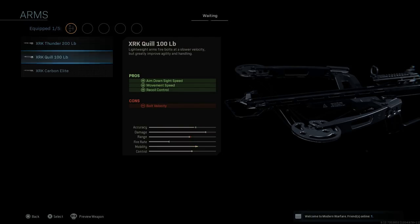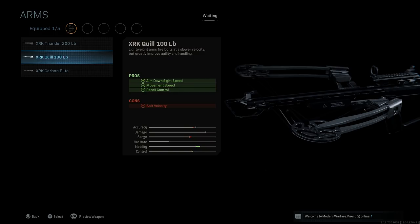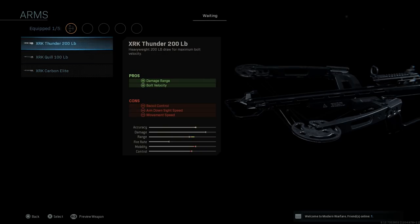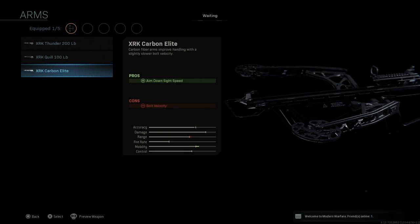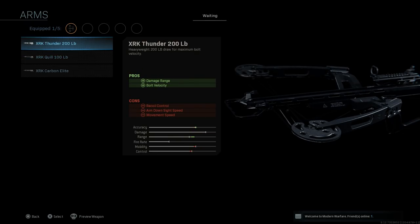For arms, you have three options. The XRK Thunder 200-pound arms is a heavyweight 200-pound draw for maximum bolt velocity — pros being damage at range and bolt velocity, cons being recoil control, ADS speed, and movement speed. The XRK Quill 100-pound arms give you ADS speed, movement speed, and recoil control, but hurt bolt velocity. The XRK Carbon Elite improves handling with slightly lower bolt velocity. I'm going with the XRK Thunder 200-pound for that one-hit kill potential.